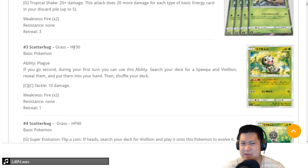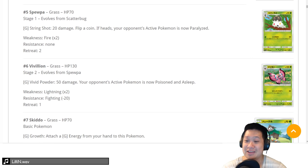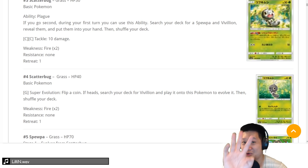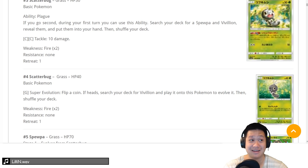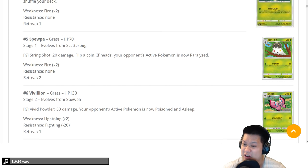Scatterbug — 30 hit points. It's in the Buzzwole one-shot range, but it has something very big: if you go second, your opponent will always want to go first. You can choose to go second and look for the evolution line. You're not gonna die — Buzzwole's not gonna punch you. This is for every Scatterbug on your bench; if you bench three of them, you could be holding a lot of cards. It'll be easy to set up, but what is the final product?